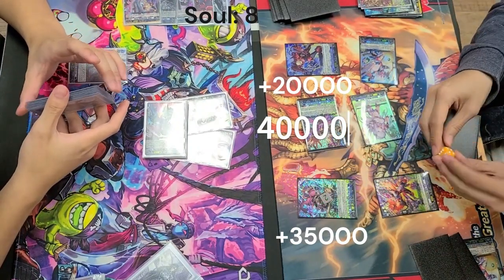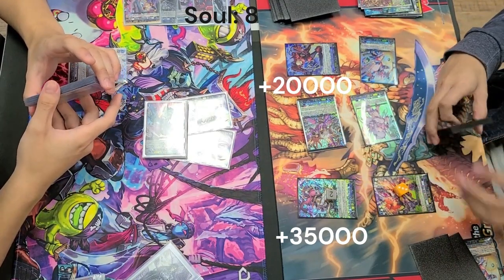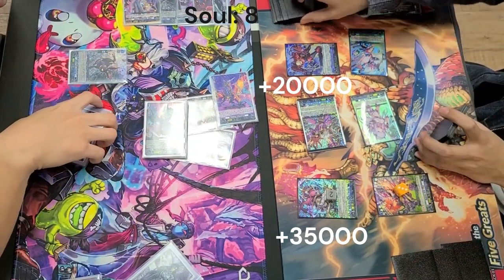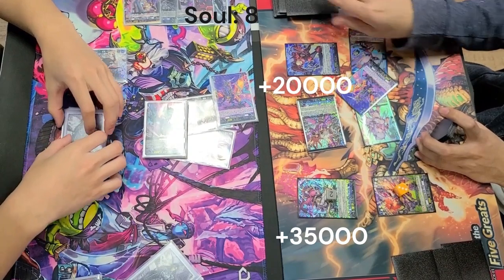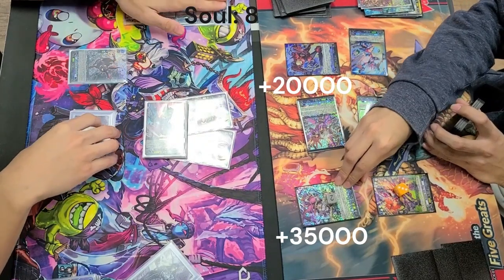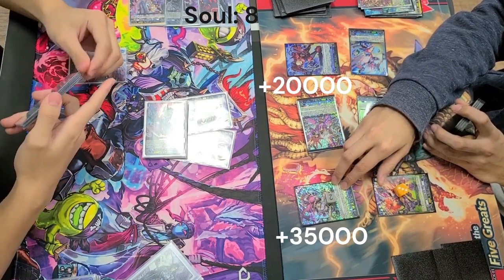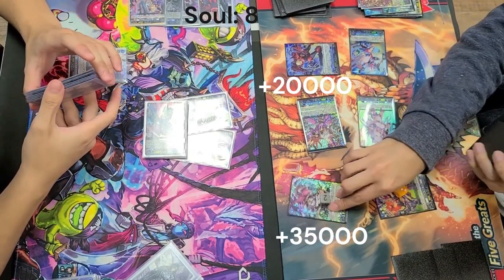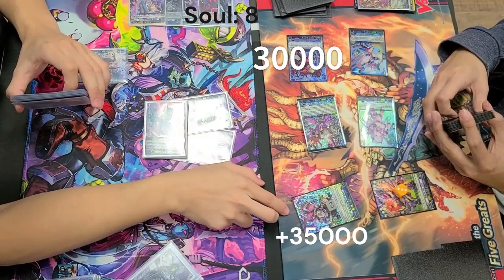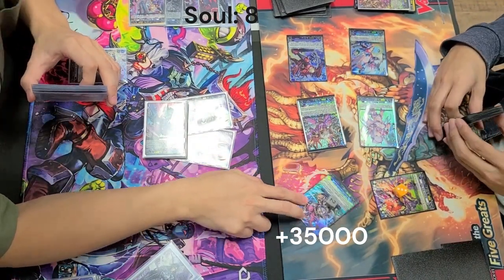The vanguard is going to be swinging using both the skill of Bruce as well as the Mabel, giving Bruce triple drive. Then the skill of Bruce re-stands the column and gives an extra 5k to both of the units that were stood. Drive checking — PG, second check nothing, third check nothing. Even though that was a 40k swing, we did just PG it. Although we are at five damage, we do need two more to die because we did get the Greedon in the soul last turn thanks to the persona ride.